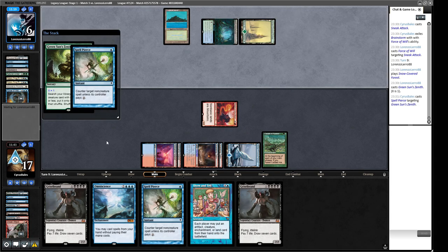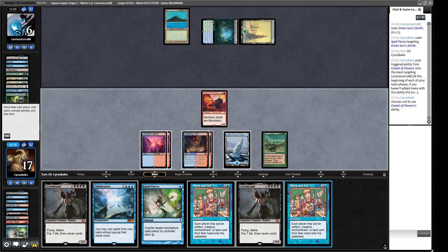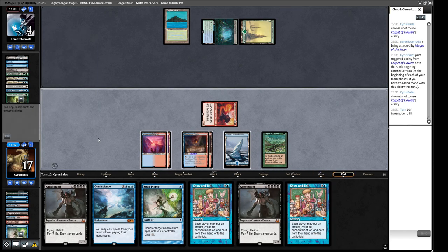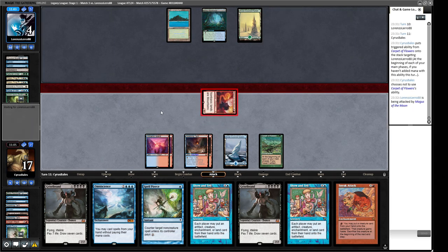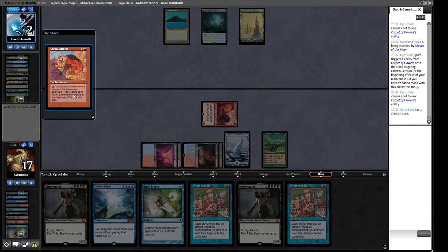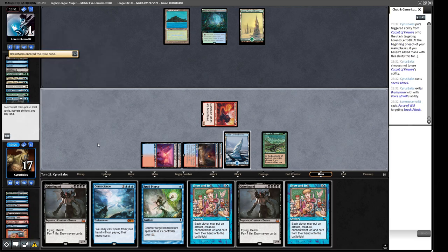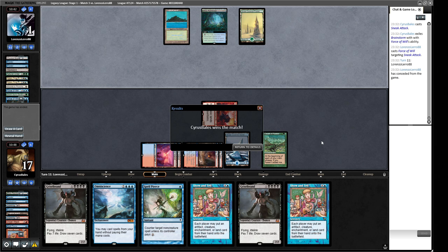We attack, not needing Show and Tell right now. We play Sneak Attack on our mountains, staying off our blue source. Our opponent goes to one life — they can't Force of Will anything next turn. A victory brought to you by Magus of the Moon. Even if they break out of it, we have double Show and Tells to force through Omniscience, and Omniscience plus Griselbrand is lights out. We're 3-0, on to round four.